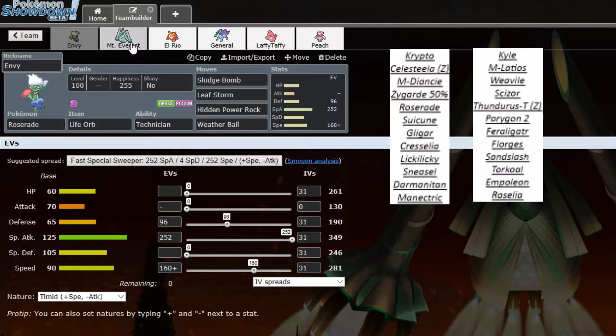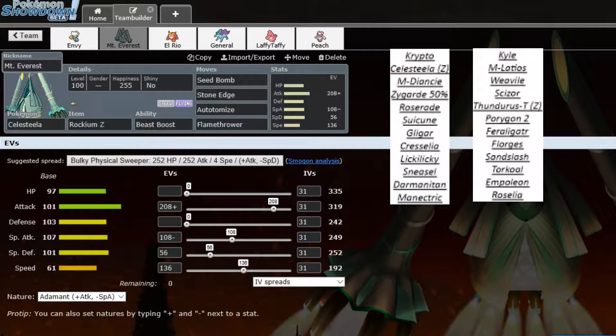Roserade should hopefully pick up two kills and open gaps for the rest of my team. Next up is Celesteela. If we can break down this team it can put in some work for sure. He does have Porygon 2 and Empoleon which can take Celesteela on pretty decently, so I need to break those down first.